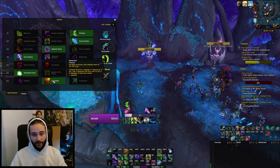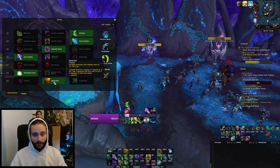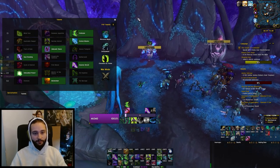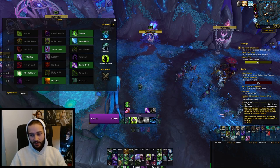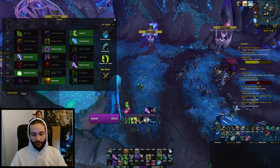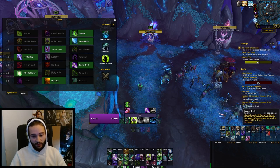To get fury before Essence Break, use Vengeful Retreat, Immolation Aura, and Fel Blade. Having maximum energy going into Essence Break is critical. We also want to use Eye Beam before Essence Break when possible, since Eye Beam grants 15% Haste when it finishes channeling — having that Haste during the Essence Break window is very strong. Eye Beam is a 30-second cooldown so it won't line up with every Essence Break, but when it does, use it. Immolation Aura should be pressed on cooldown to maximize Unbound Chaos procs.